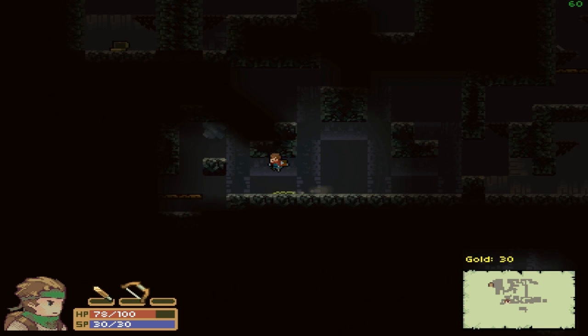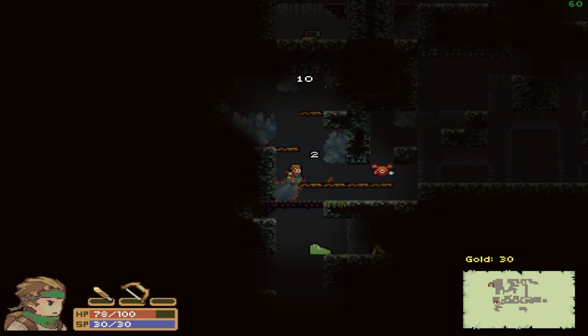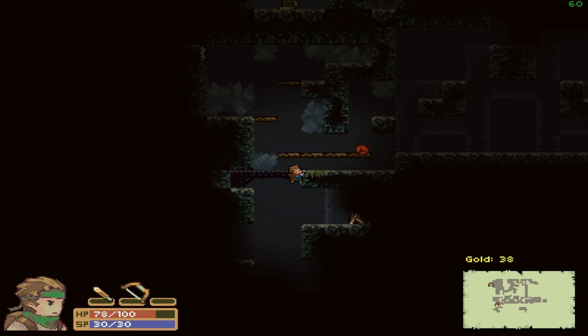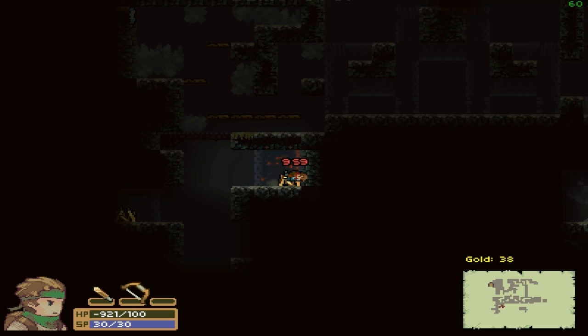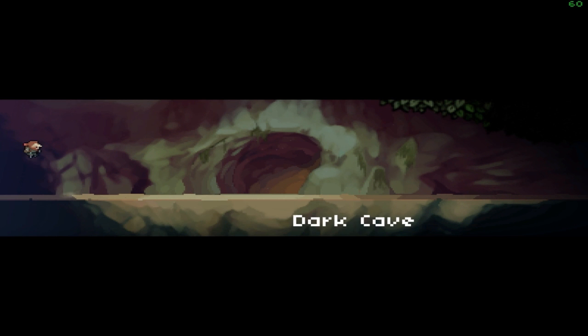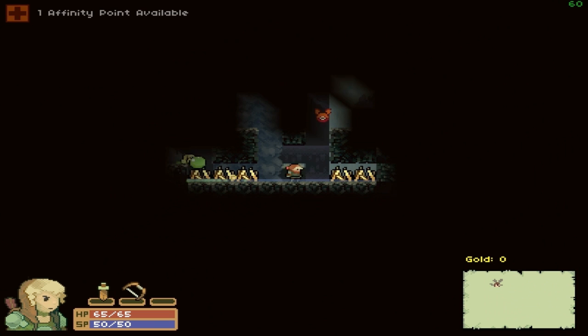There are supposed to be three levels in this pre-alpha version. In my best run I just barely finished the first of those three — it's a lot harder than you might imagine. My first bunch of runs, I was killed in just under a minute. I ran into what I thought was a chest but was actually a spike and died — that's really embarrassing. We'll play as the female character this time.